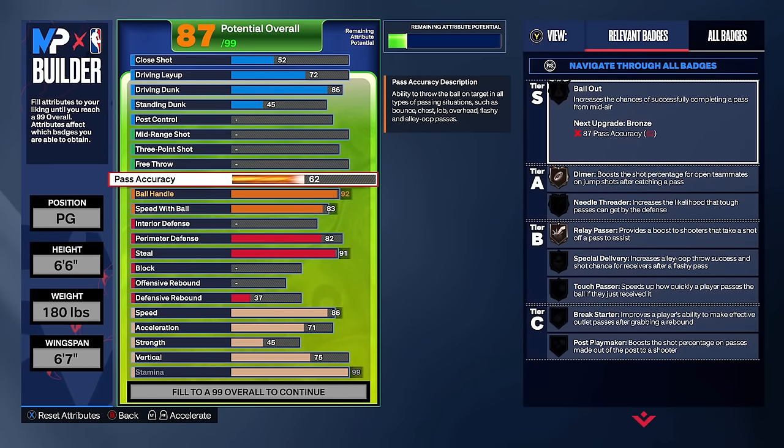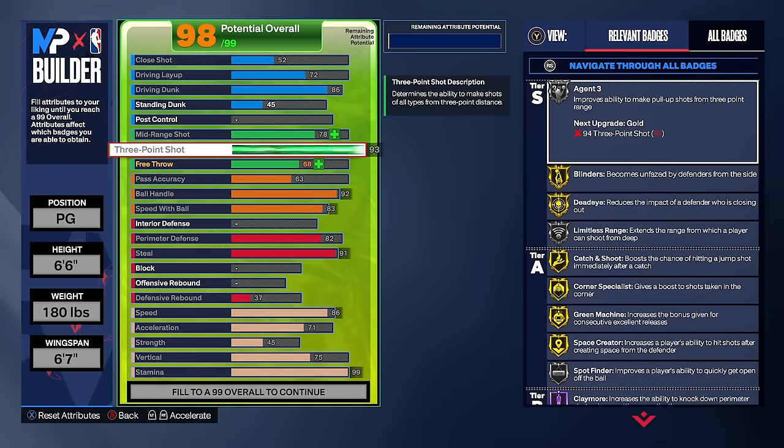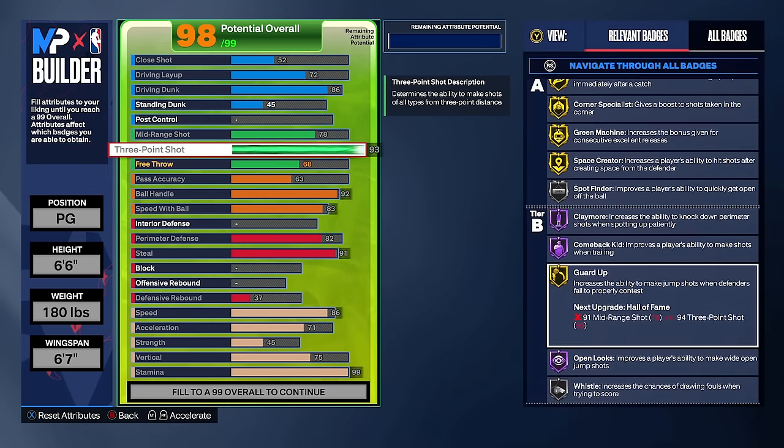This build will have low pass accuracy — 63 pass accuracy. 2K Labs did an official test and 63 is that money spot where you can save attributes on pass accuracy and still get a playable pass speed. I have plenty of builds with 63 pass accuracy for guards and they work fine. If you're worried about it, there will be other guard builds in this video with high pass accuracy.